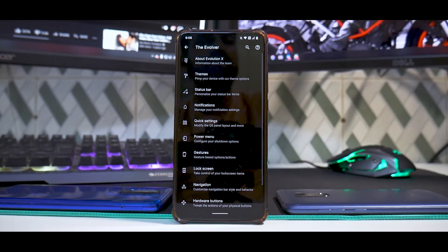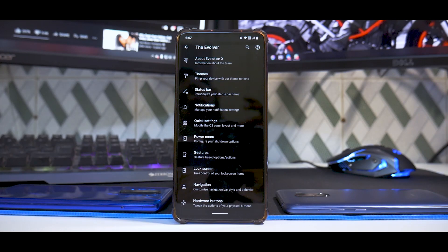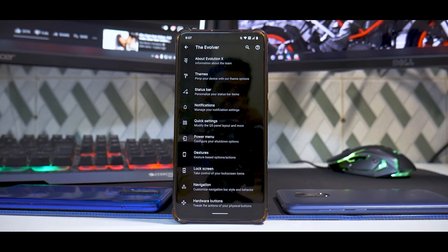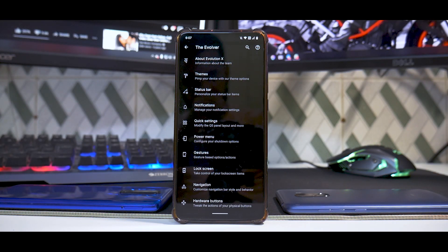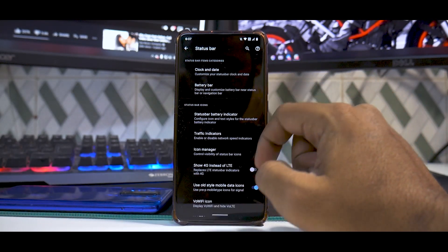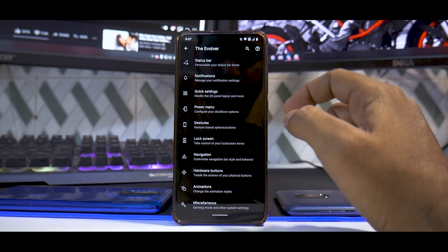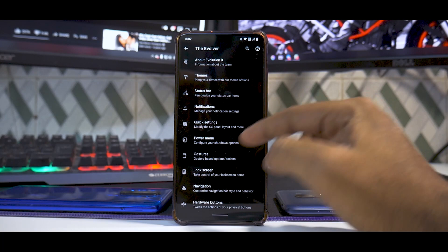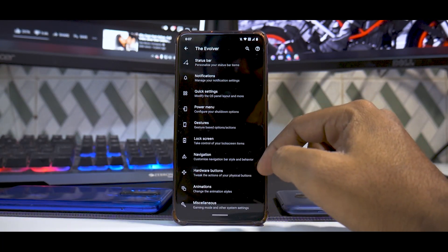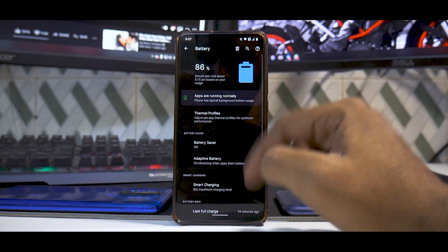In Evolution X, the menu that makes the difference is the Evolver — the customization menu. Different ROMs have different names for it, but all in all it's a customization menu with a ton of options. I won't go through each and every option because then this video would last forever, but you have power menu, gestures, lock screen, navigation, animations, and miscellaneous — a ton of customization there.